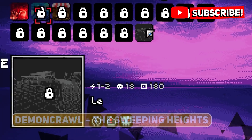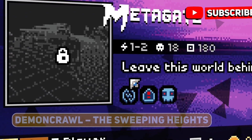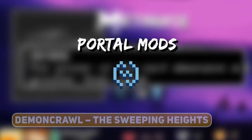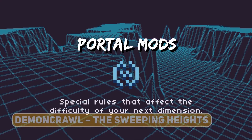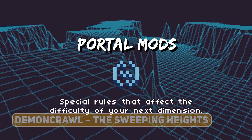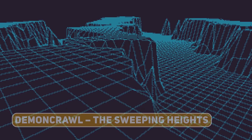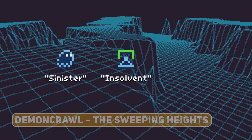As you progress through the multiverse, portals will deliver an increasing challenge thanks to a brand new mechanic called Portal Mods. These tricky portal effects will come into play at the beginning of your next dimension, giving you plenty of time to plan ahead. A portal mod might, for example, remove a special stage from the following dimension, spawn a couple of nasty omens, or even entirely decommission your mastery.